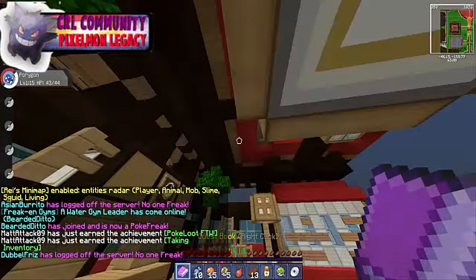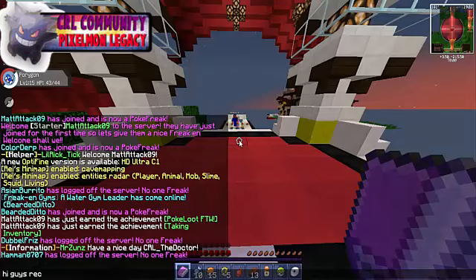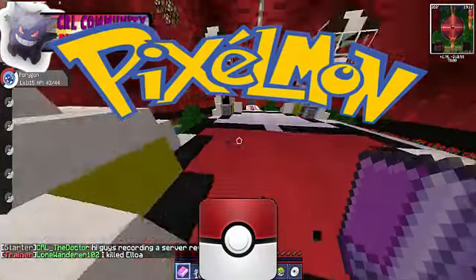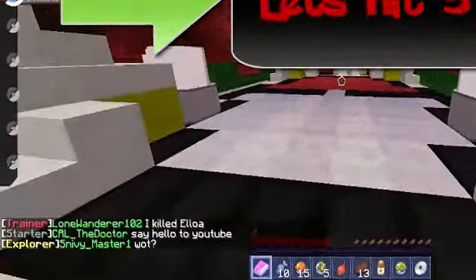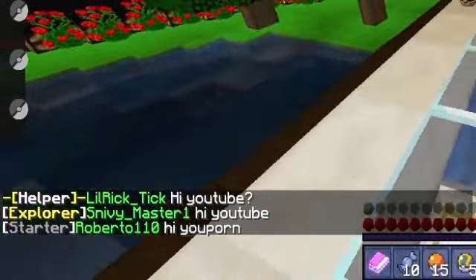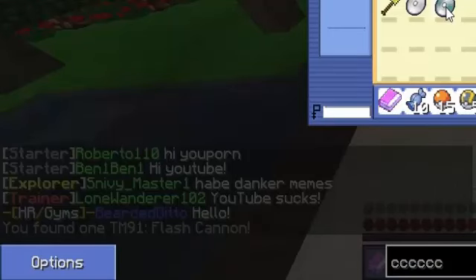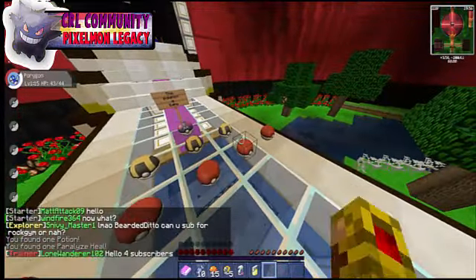Alright, let's just go. There's a bunch of people saying hello to YouTube. Let me get my thing — oh, Flash Cannon, woohoo! Alright, let's just clear this inventory so I can actually get all this stuff. Okay, here we go — I got that one, a Potion, a Paralyze Heal, a Quick Ball.